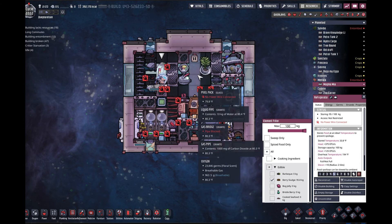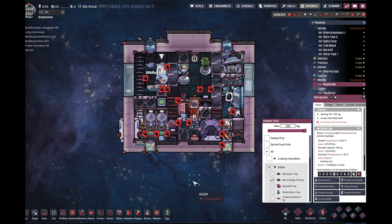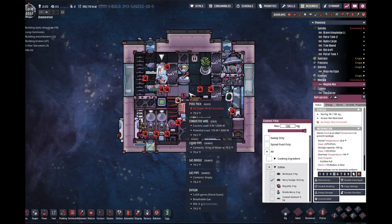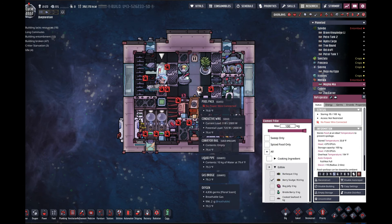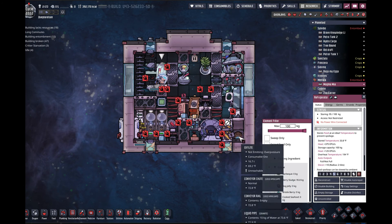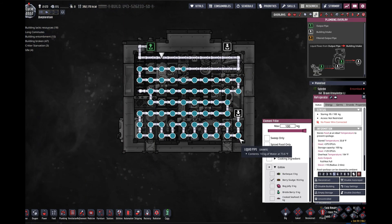That pretty much does it. If you have any questions or have any alternative ideas for this design, I'm definitely welcome to it. I'm pretty happy with this overall though. The payoff of having to always reconstruct and deconstruct a conveyor loader — this whole infinite oxalite storage thing in the corner makes that so worth it. It gives the ability for this rocket to be in space for as long as you need it from an oxygen perspective, and the only thing you really have to worry about is how much water you can actually get supplied into the wall toilet.